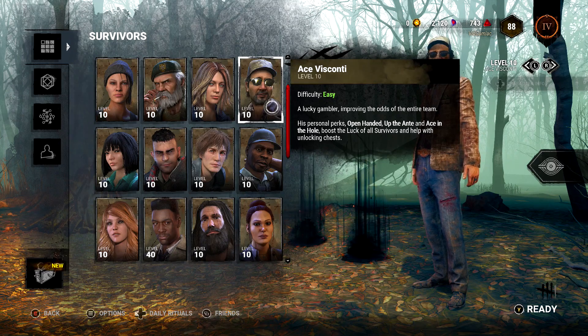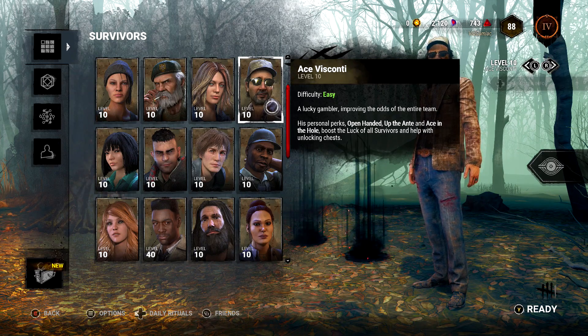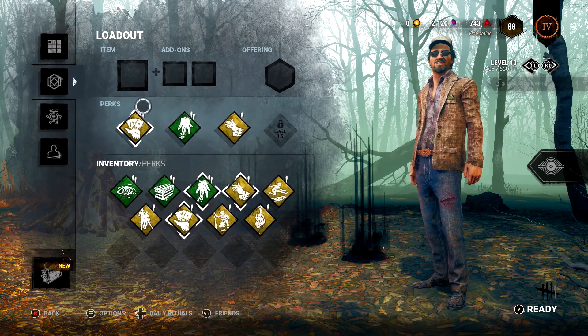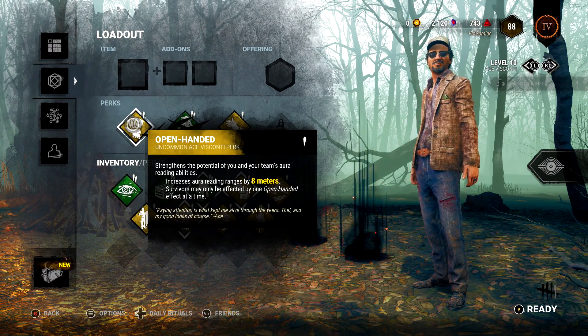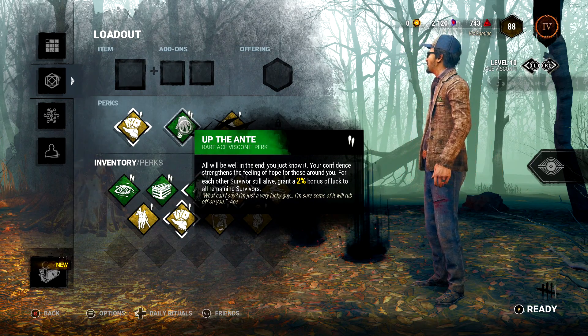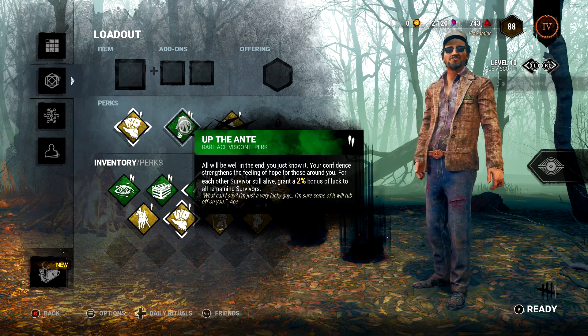Now, if for whatever reason you don't want to drop the cash on the in-game shop or the DLC pack for the character, you can also do this with any other character. My personal recommendation is going to be Ace. The reason I recommend Ace is you want to make sure you use these two perks: Open-Handed and Up the Ante.